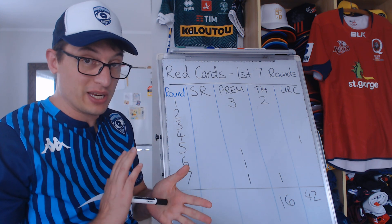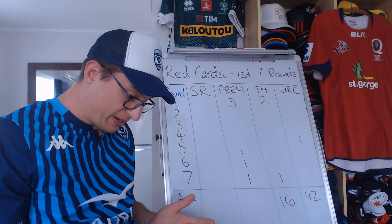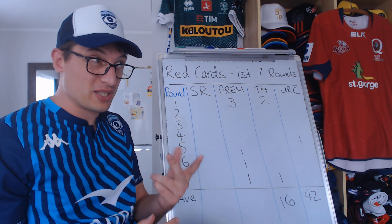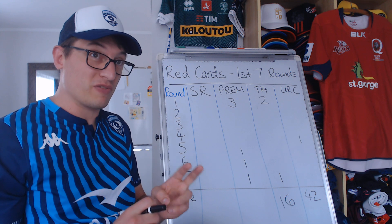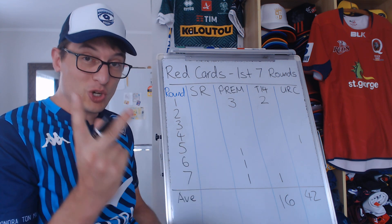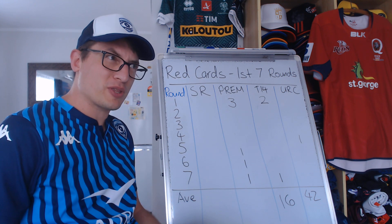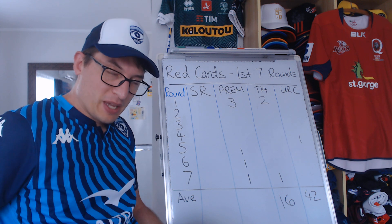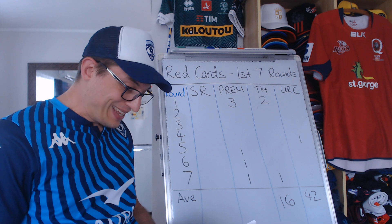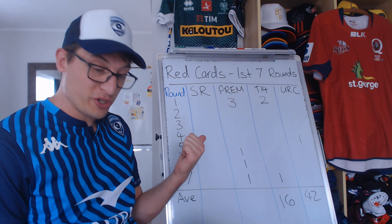The Premiership started with a real hiss and a roar with three red cards in round one. Coaches were saying their guys were a bit rusty, not used to full speed of play, and the numbers would come down. Rounds two, three and four had no red cards, but five, six and seven all had red cards. The first three were Tom Penny with a finger to the eye of Jimmy Gopeth, Ted Hill for a tip tackle, and Rohan Janssen van Rendsburg for a high tackle.